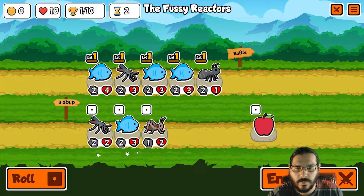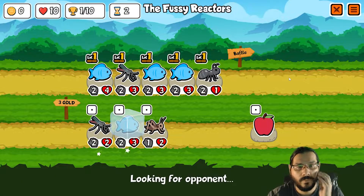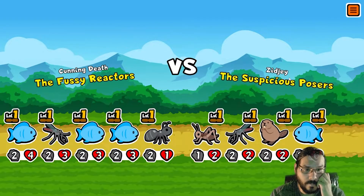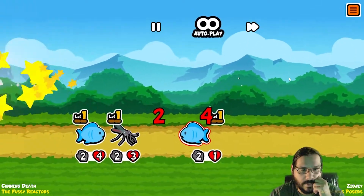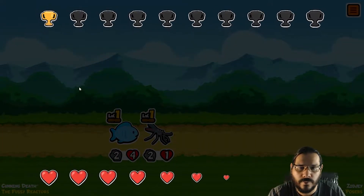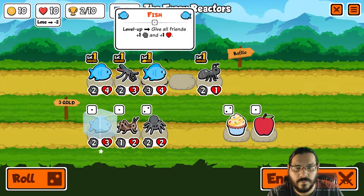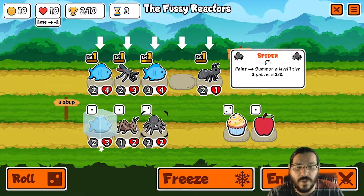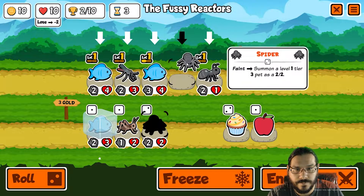One-one. We freeze the fish — we're not keeping mosquito. We're hoping to get something for tier three. There wasn't any good snipe targets there, I think. All right, we're ahead of the curve I feel like. We merge the fishes. We should probably buy — we'll buy a spider first. This is a common mistake: I forget to deal with the fishes. It merges but gives one-one to everything, so might as well.